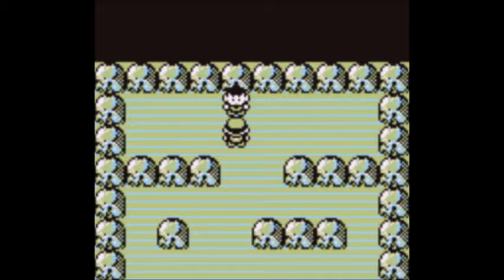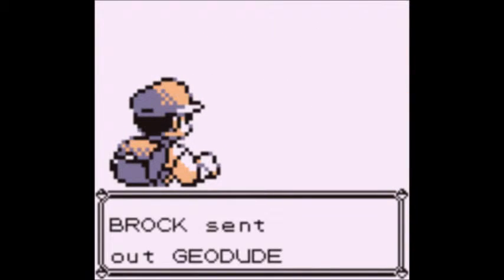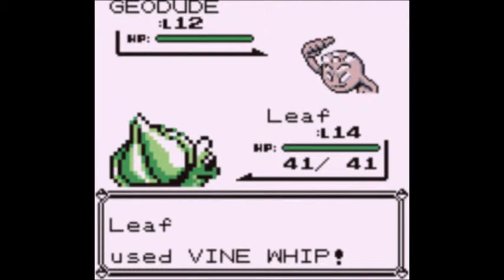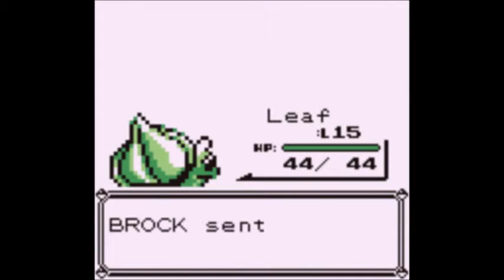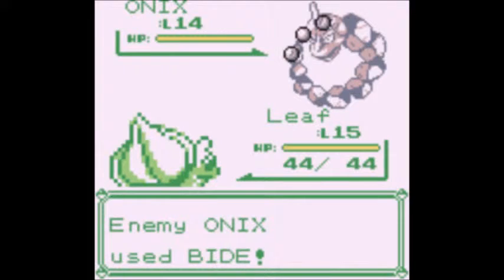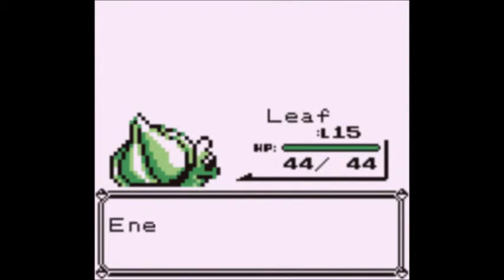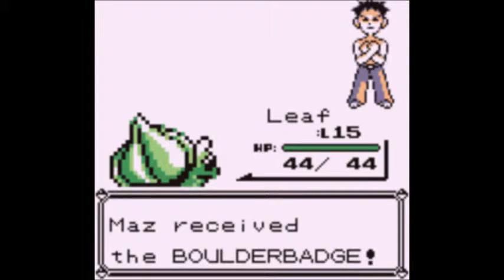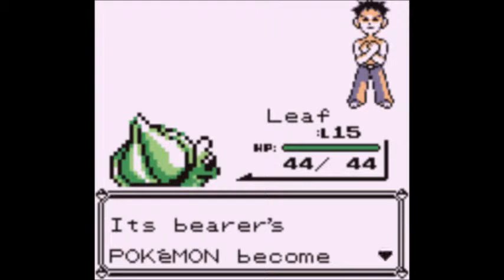Here we go with Brock — first gym battle of the Nuzlocke. Brock wants to fight! Brock sends out Geodude! Go for the jugular right away. Geodude went down easy — I knew that was going to happen. But Onix was the one I was concerned about. And there it is — the thing I was fearing would happen. And as you can see, I got lucky. It's quite possible that if I hadn't gotten a critical hit there, that still may not have taken Onix out in one hit. It is most likely true that he would have probably been taken out before Bide worked.